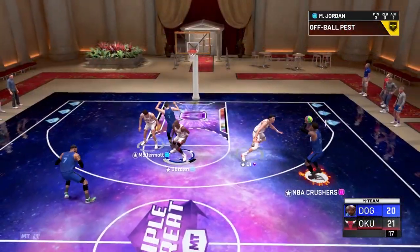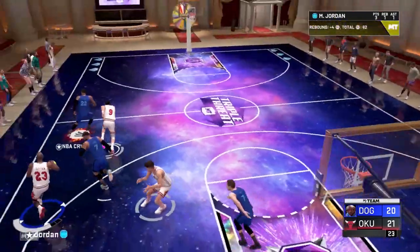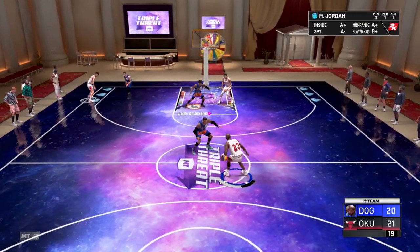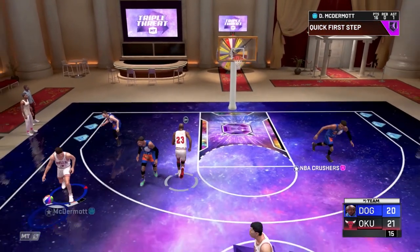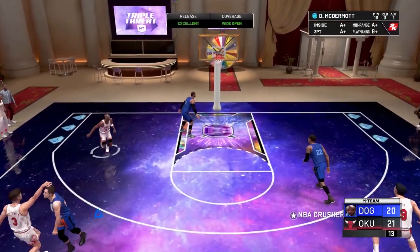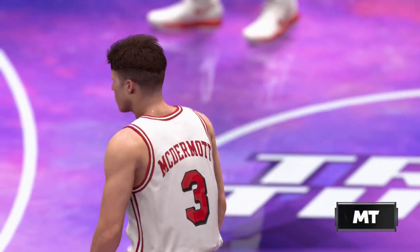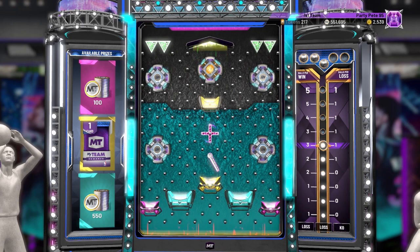Opponent playing for the win lets the three fly, but Jordan secures the defensive board and fast break defense gets back. Working in the half-court set, the pass to McDermott in the corner — he's been almost unstoppable this game — dribbles out and lets the limitless range three fly, and it is a green light game winner. Ball game! Some late game drama on the Triple Threat Online court.